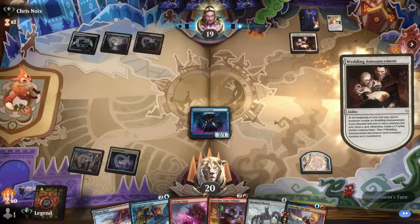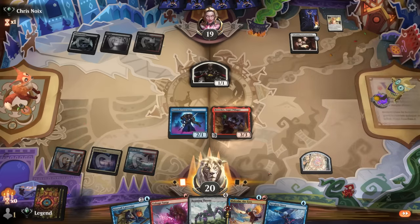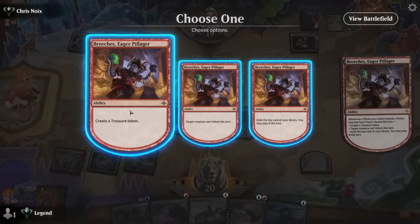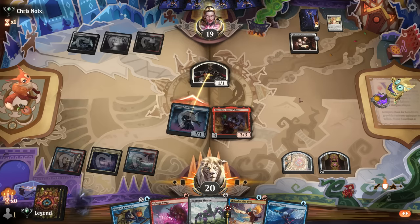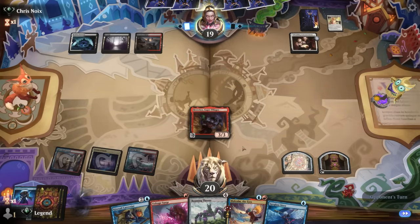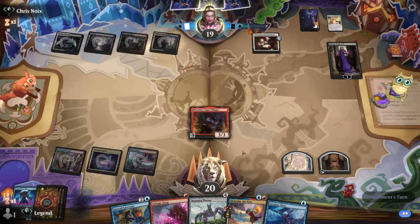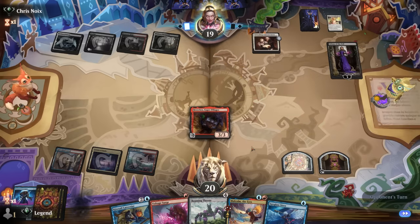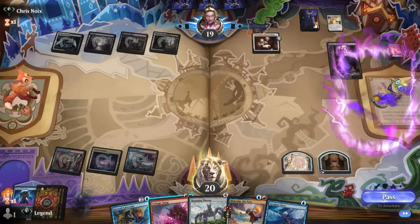Okay, opponent is a Mardu deck, so not entirely sure what to expect. Wedding Announcement - in that case I like Breaches. Make a treasure; with a Siren we could still double-spell with Malcolm. I'm okay if this trade happens. Could have just made them unable to block, but eventually their creatures will be threatening. Now Liliana kind of punishes that play. Could have also played Siren second main to have more sacrifice fodder - we'll still be able to finish off Liliana pretty easily whether with Voltage Surge or Malcolm attacking.